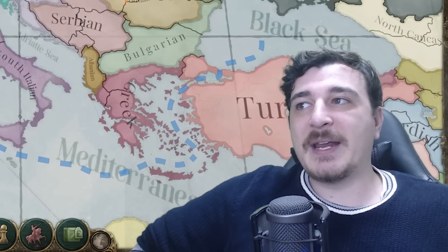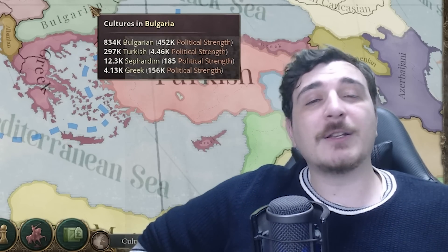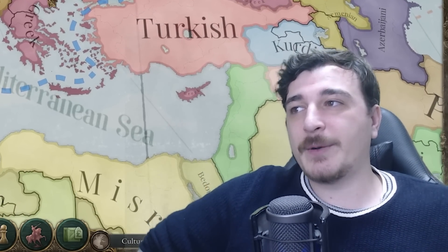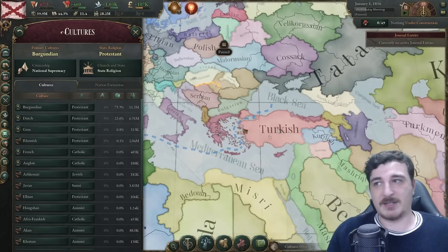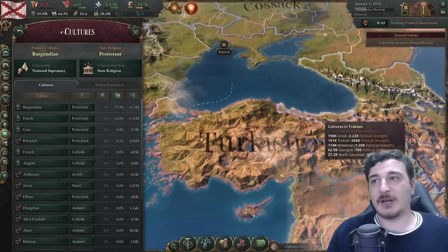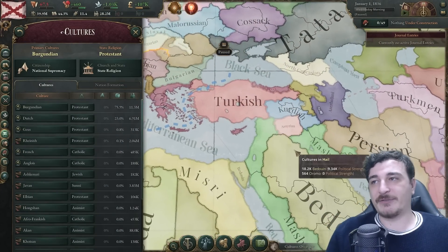I like to see them simulating proper cultural morphology. The Balkans is fairly standard — basically the same as modern times. We have a lot more Greeks in Trebizond, and that's about the only difference compared to vanilla.